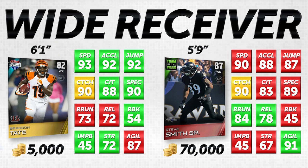Look at all the green on the left side of your screen — Brandon Tate is better in the vast majority of the attributes we look for at wide receiver. He's 6'1" versus Steve Smith's 5'9" — a four-inch height advantage — plus a five-point jump attribute on top of that. He is faster with better acceleration: three faster in speed, four better in acceleration. His catching in traffic is five better, spectacular catch is one better, he's nine better as a run blocker, and five better in strength. The only areas where Steve Smith is better are route running, release, and agility.